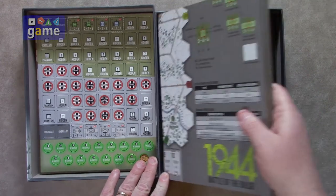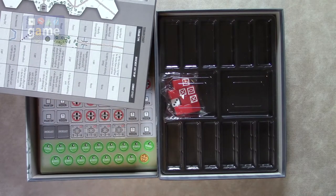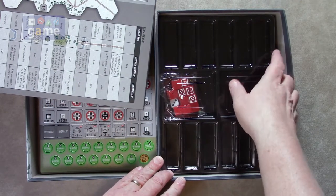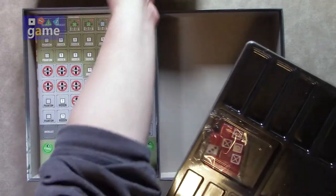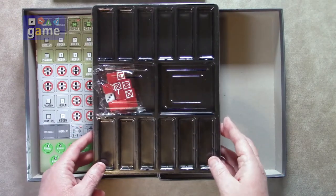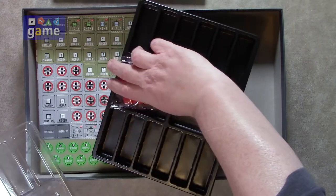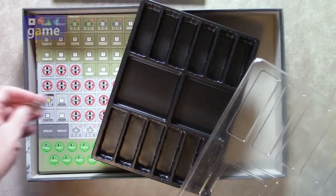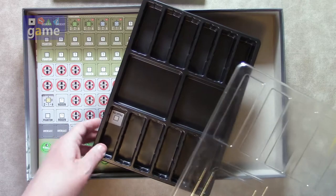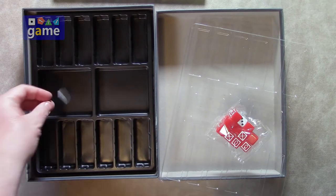We have the game board and it's a mounted board, which is really nice. Love mounted boards as a general rule. We also have a custom tray, which is a nice touch — they did this with the Band of Brothers series and apparently have continued that process. We have a custom die and a regular six-sided die, already preloaded in the tray. The counters and markers will fit nicely in the tray standing up so you can organize them.